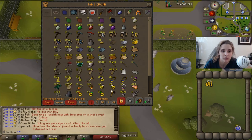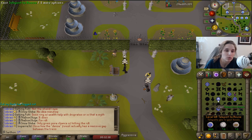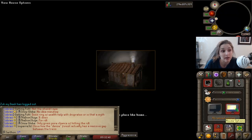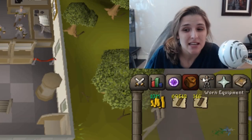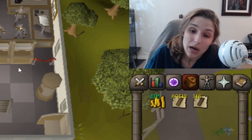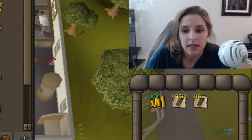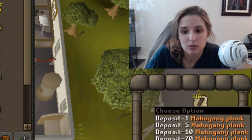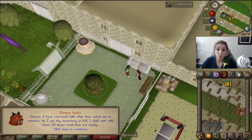I need 69,500 teak planks and I'm almost there. I got 100k construction XP from some long bones and curved bones, which was pretty great. I'm at 69,233 so I need about 300 more to go and then I'll have all the teak planks I need for 99 construction. I now have 69,500 teak planks — basically 70,000 — plus 300 mahogany planks just in case. I have 10 mil left to pay my butler, so let's do this.